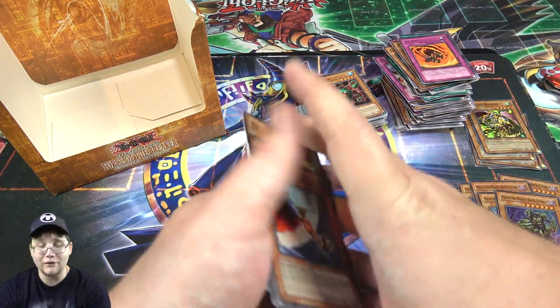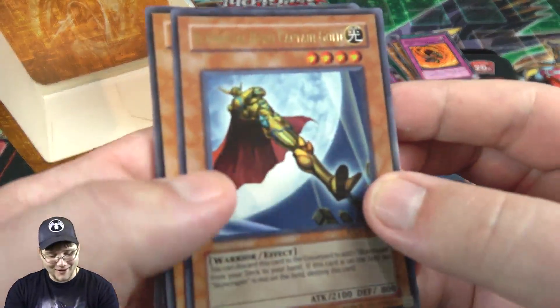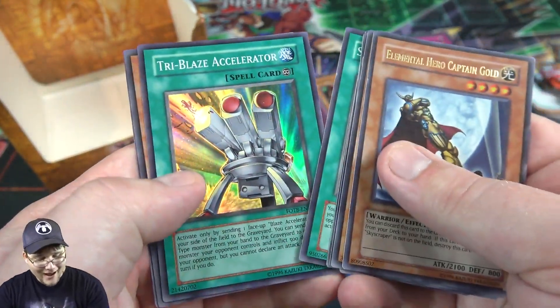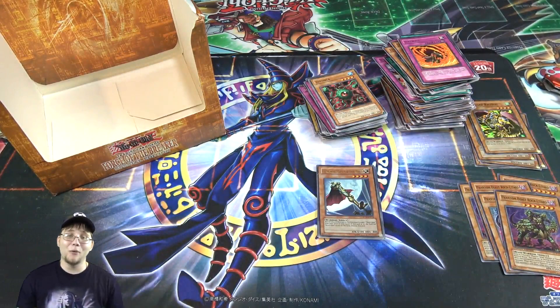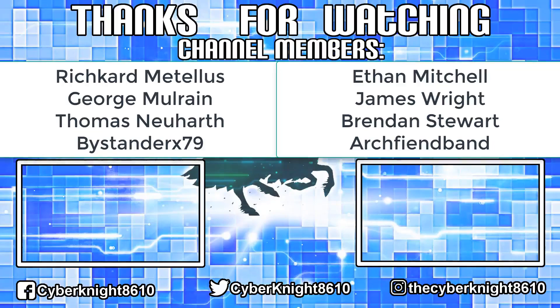We actually got quite a few holos, not counting our promos. Unfortunately not a secret rare or an ultimate rare, but I got more holos than I probably should have honestly. So yeah, we got Captain Gold, Insect Princess, and Manticore of Darkness — all Ultra Rares. Then we got Soul of Fire, Big Burn, Soul of Fire again, Tri-Blaze Accelerator, Sky Scourge Norleras, and then also Ryza. No complaints here — an amazing box. I hope you guys have enjoyed this video. If you did, be sure to leave a like, subscribe, and ring that bell so you don't miss out on future content. Let me know what openings you'd like to see in the future, and catch you guys later — see ya!